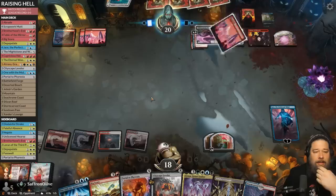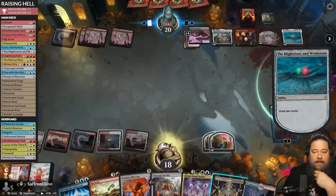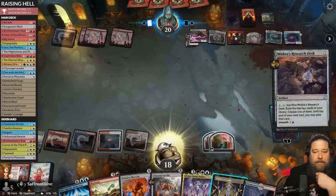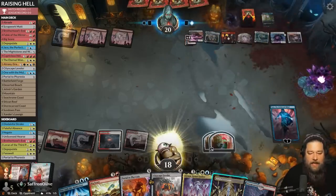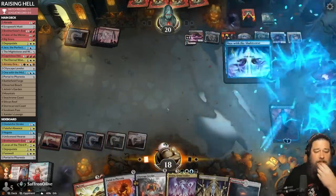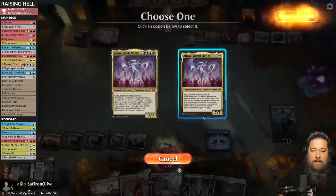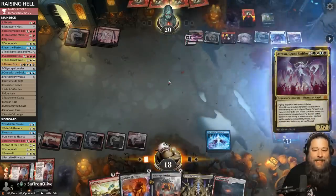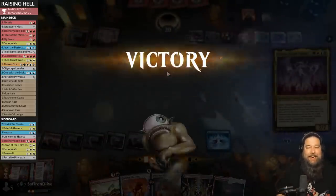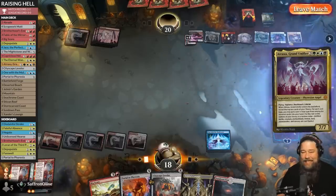Free Atraxa is pretty good — hard to say no. They had graveyard hate to shut down the Hellraiser, but One with the Multiverse with some treasures comes through. Not bad. We take the win. Much Abreu About Nothing time — we are raising some hell in Standard, Capricious Hellraiser style. We're not keeping a one-lander — even I wouldn't keep a one-lander in this deck. We put Eternal Wanderer to the bottom and go land, go.